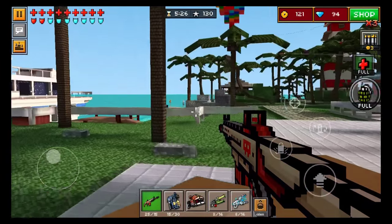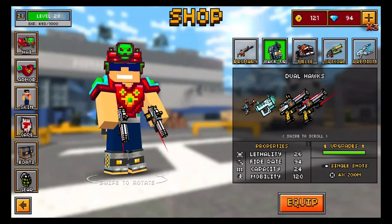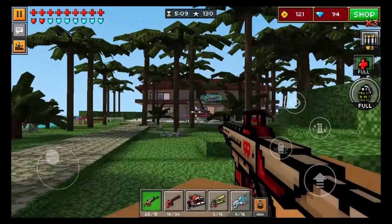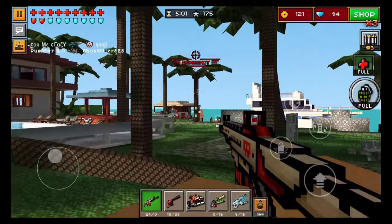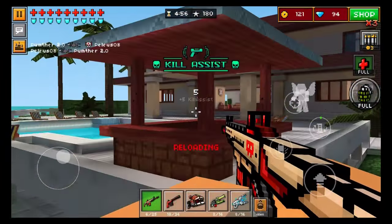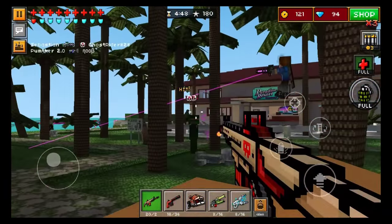I do like the scope. It's a very standard scope, but I like the dot in the middle and the crosshairs — that's my favorite type of scope with the weapons. I don't really like the scopes you find with weapons like the Hitman pistol, where you have to kind of guess the center of the crosshair. But with this one, you know where the center of the crosshair is without much trouble at all. You do have to reload a lot with this weapon just because it only has 25 bullets in a magazine.